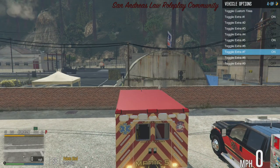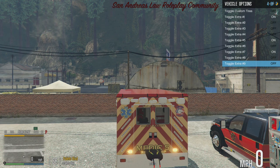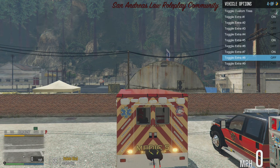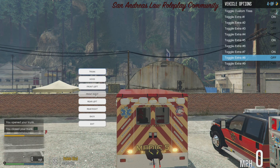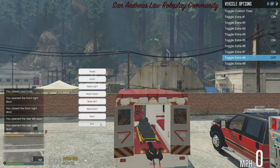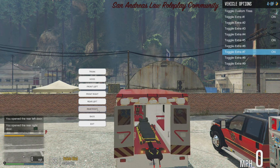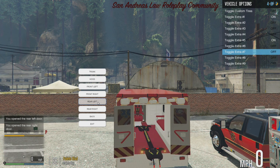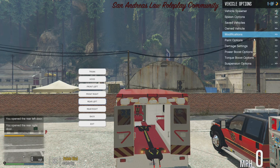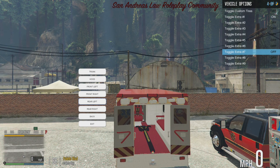Extra seven toggles the gurney in the back of the ambulance. I need to keep opening the doors to show it properly — using the F5 menu to control the doors. The trunk control opens the side door. Toggle extra seven off and the gurney is not in the back; toggle it on and you have the gurney in the back.